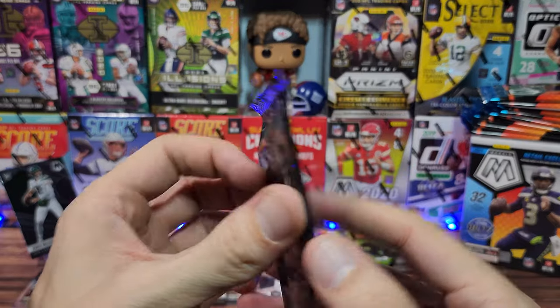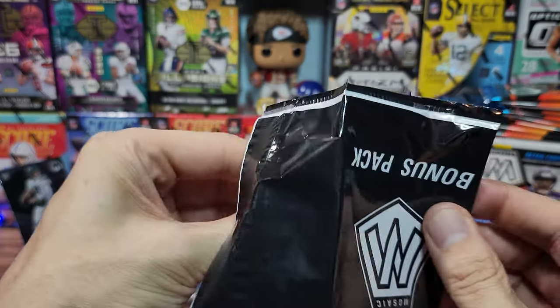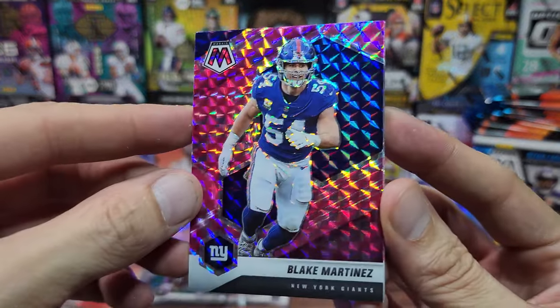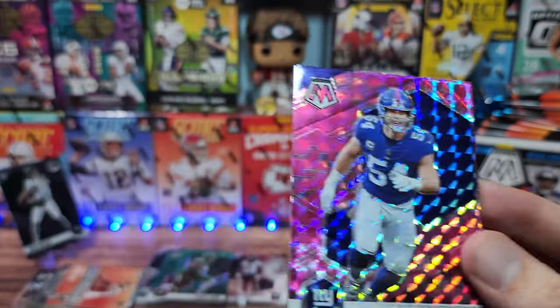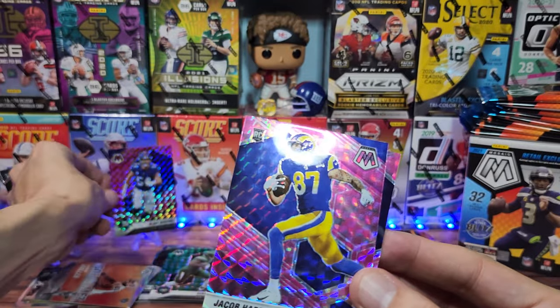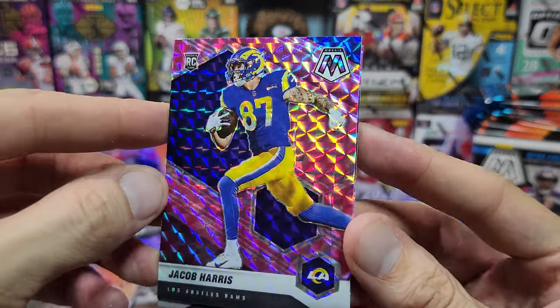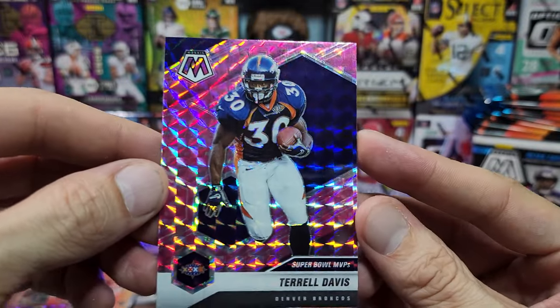Let's do the fat packs — doing the pink one first because no one really cares about pink camo. Blake Martinez for the New York Giants — secondary PC hit, not bad, we'll stand it up. Jacob Harris, the Super Bowl champion pink parallel rookie. And finally Terrell Davis, Super Bowl MVPs.